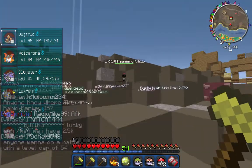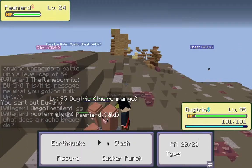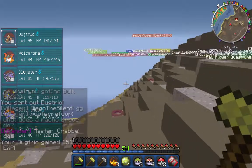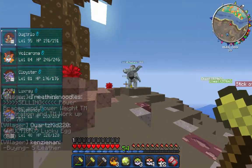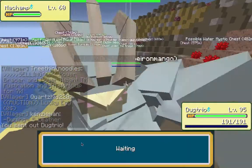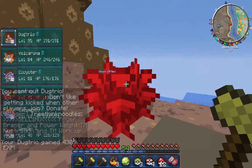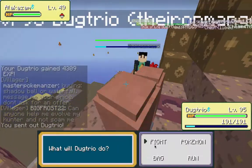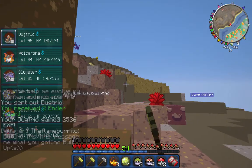If anyone wants a full Zapdos orb just let me know — that's what we'll give away this episode. Leave your in-game name and Skype name and make sure you're subscribed to the Iron Mango's channel. Jump aboard the Iron Mango Express — that's a new slogan! Oh my god, that Abra sound creeps me out so much.